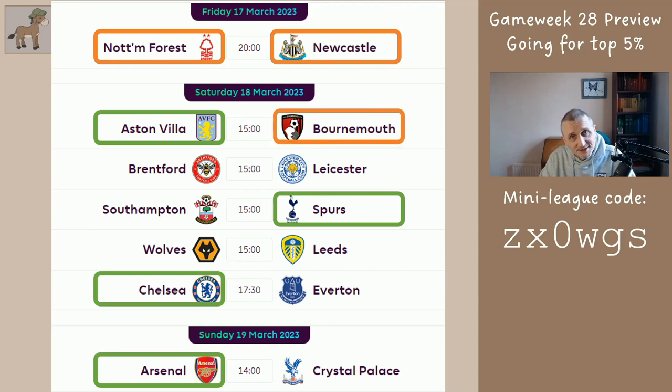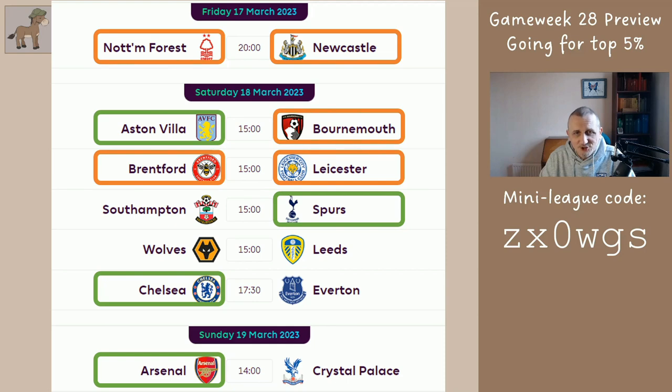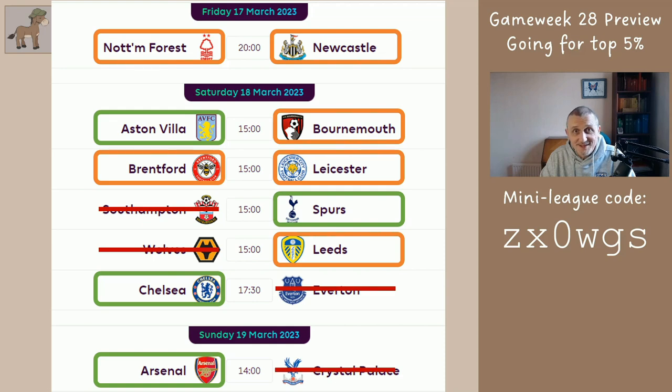Bournemouth are improving so one or two players from there might be okay — I think I've only got one on my list. Brentford and Leicester again, there's no shoe-in as to who's definitely going to win. Could be goals, probably won't be clean sheets but there may be. I quite like Leeds although they're unpopular — they're away to Wolves. Wolves' defence has been quite good but Leeds can be explosive given the right circumstances. Apart from the bench, I don't care about Southampton, Wolves, Everton or Palace players this week.